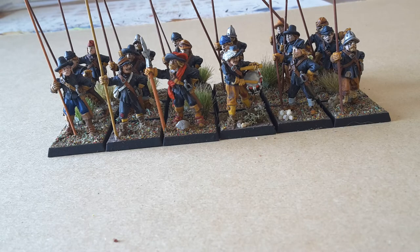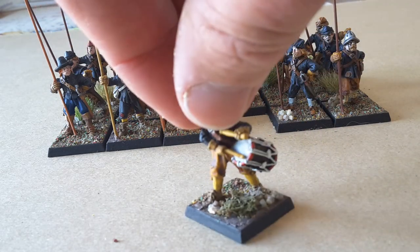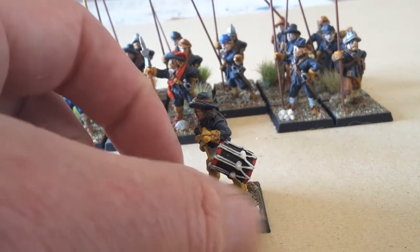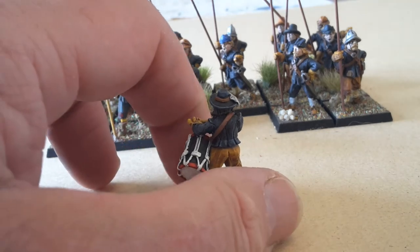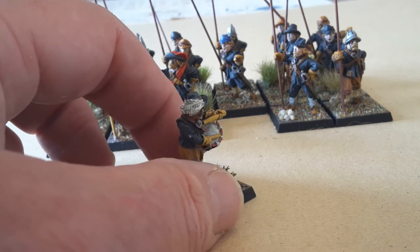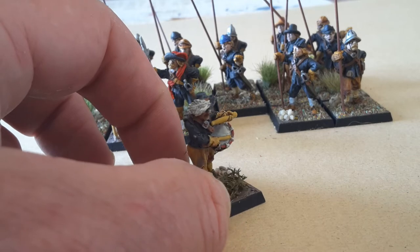I've done a little bit more work on the bases — more stones, more flock, mixed up a bit more. If I bring the drummer forward and turn him around: I've not tried to put anything on the drum itself, just the basic color with a little bit of red trim on the top and the bottom. If I tried to do that clever bit of handwork I'd ruin it.